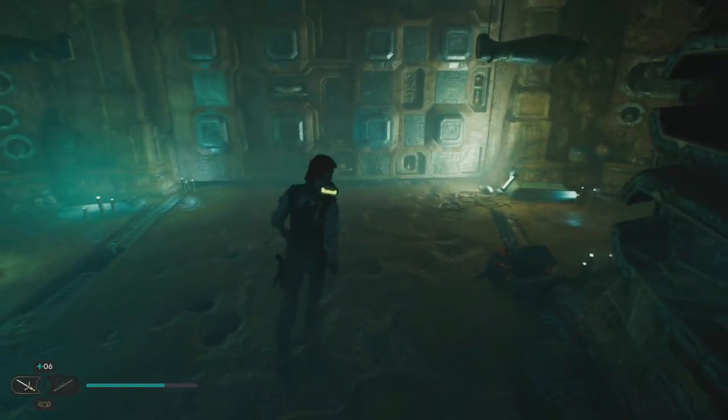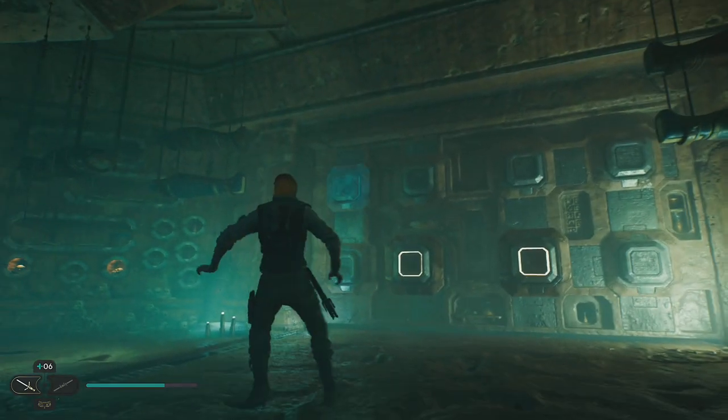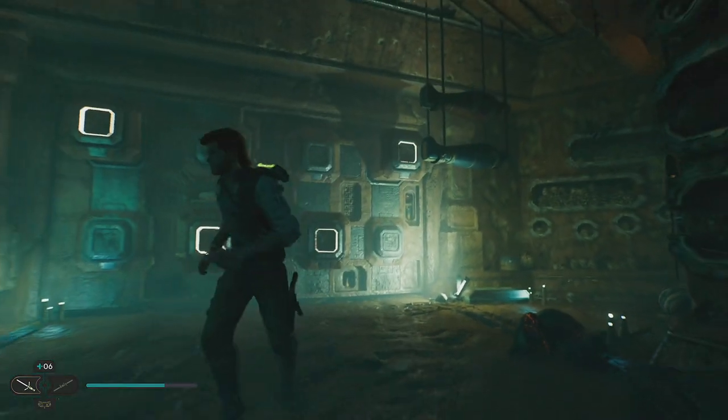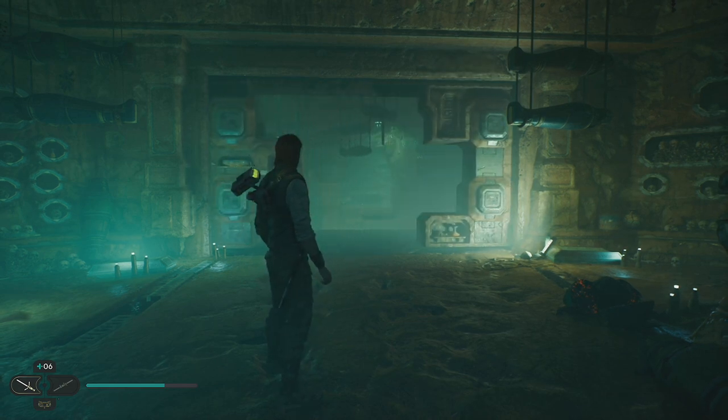Either way, what we need to do: we need to pull this one out, this one out, the top left corner, and the top right corner. And that will open up the Crypt. Hope that helps you out.